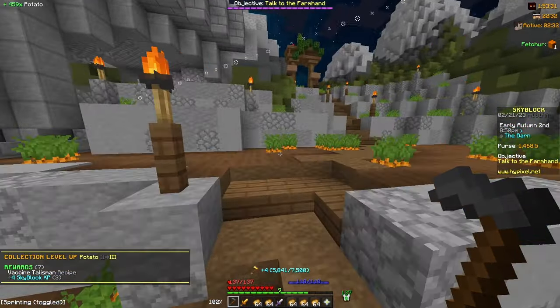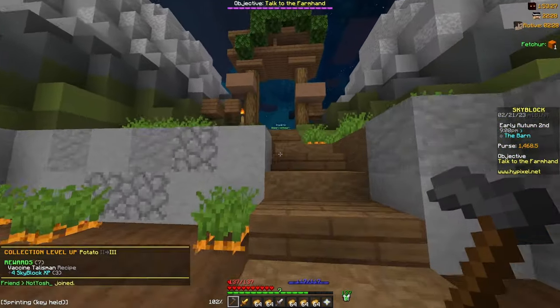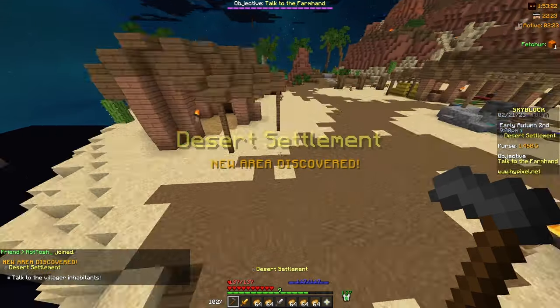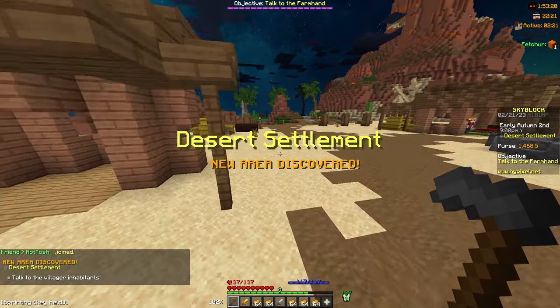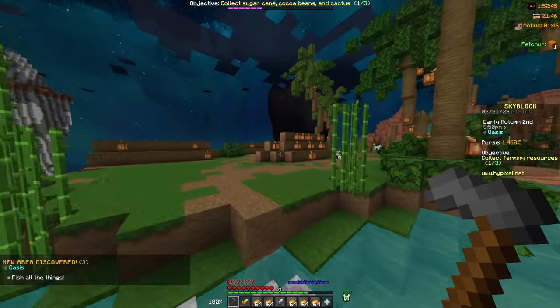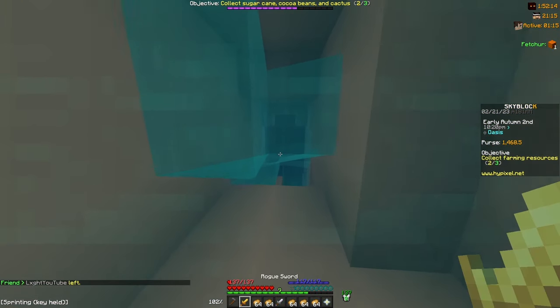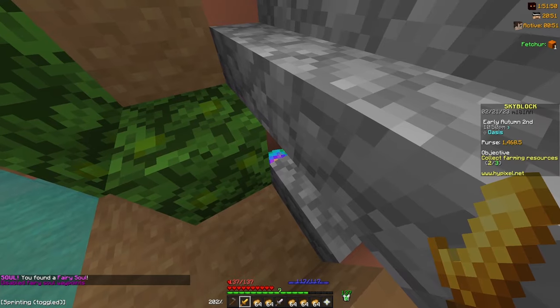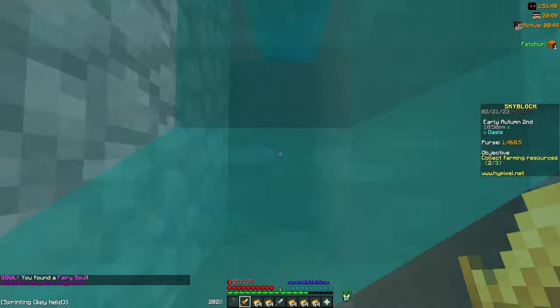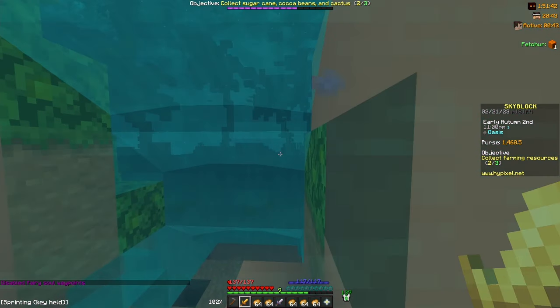Now that I've gotten a good amount of potato, I'm going to head past the carrots — since we already did those in the mountain — and go into the Mushroom Desert. There are a bunch of different farming collections I can get here. We're going to do some cactus, then head into the oasis and do sugar cane and cocoa beans. While here, I'm going to go into the waterfall and grab a fairy soul. You can get a ton of Skyblock XP from finding all of the fairy souls, but I'll talk about those later on.